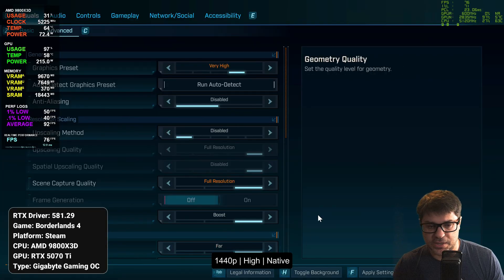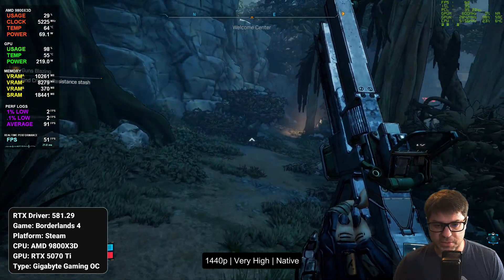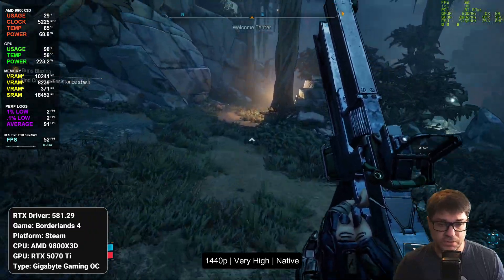We're going to go up to very high and toggle this over. And you can see why I selected high, because when you go to very high it drops to under 60.